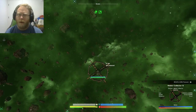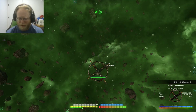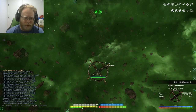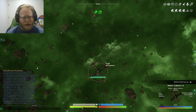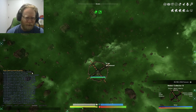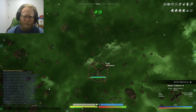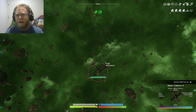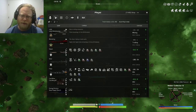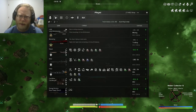Hey guys, today I'm up in the top left corner so I can show you something in Evorian. As you can see I've got my chat open — all of that blue text is basically me selling products to the NPCs. I've made a fair bit of money; I'm at 38 million.